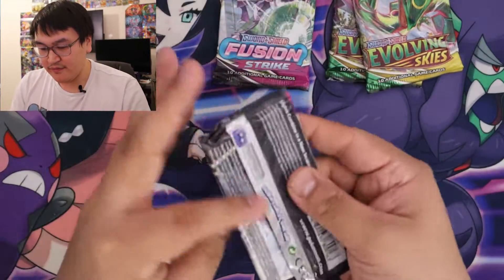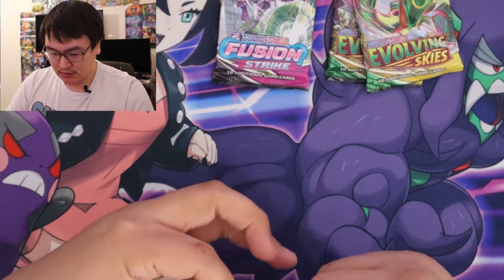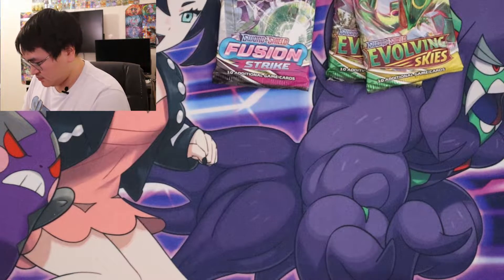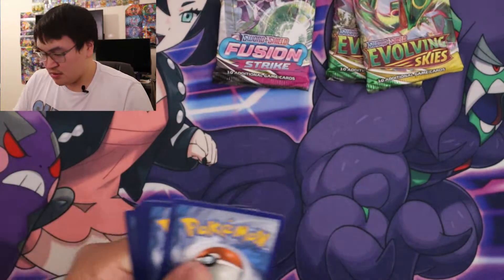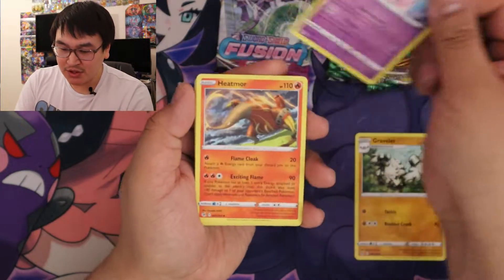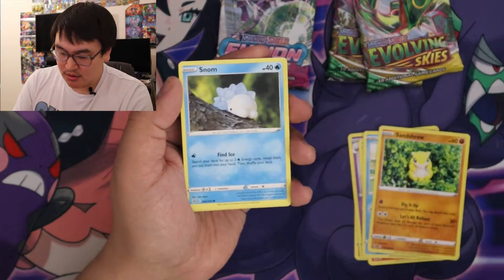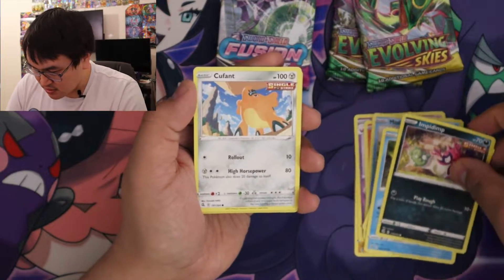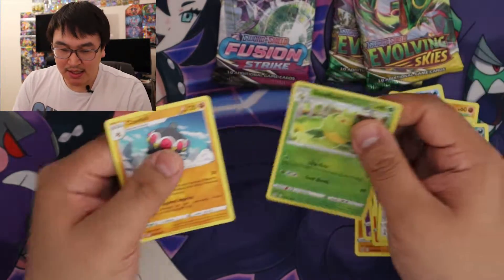Now, Fusion Strike. Cool card. One, two, three, four. So we got Fighting energy, Graveler, Musharna, Heapmoor, Mudkip, Sandshrew, Snom, Impidimp, Kufant, Swadloon, and a Claydol.